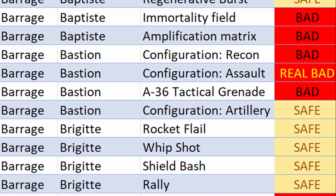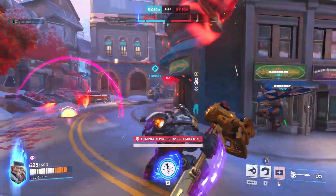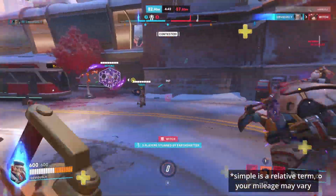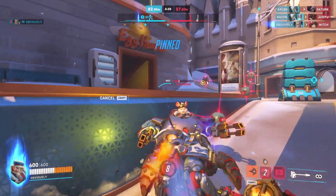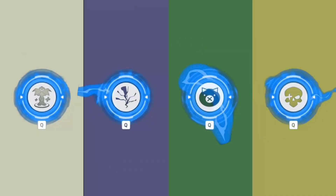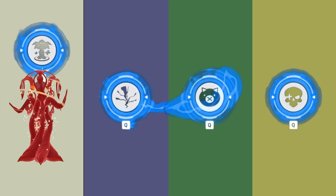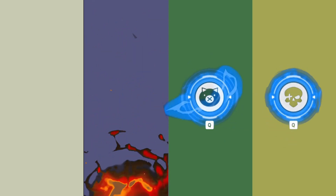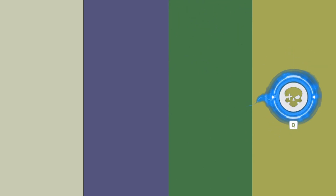Sure, you can memorize a list of all 40 ults and all of their interactions, but I'll do you one better. If you watch to the end of the video, I'll give you a simple rhyming device to help remember — sort of like 'I before E except after C', but instead of spelling, it helps with killing genetically modified hamsters and stuff. There are four ultimate types in Overwatch: build prompt, cast time, transformation, and channeled.